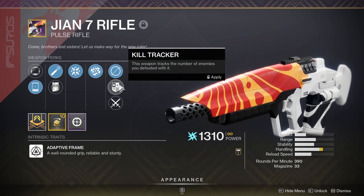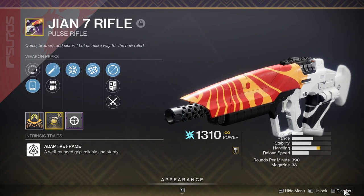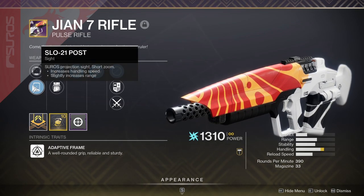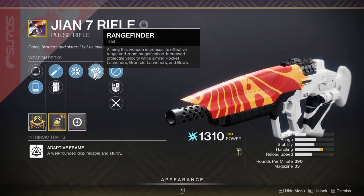It's a pulse rifle that you guys probably have never used before and have discarded very, very often. It doesn't drop at the moment unless you have it from Dares of Eternity. Lucky for you guys, if you for some reason want this gun, you can get it from Dares of Eternity this week only. The roll I have today is rangefinder, firmly planted, high caliber rounds, and I have a low zoom scope.